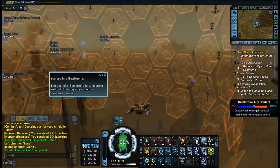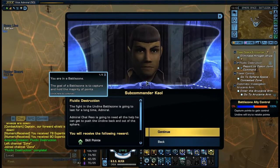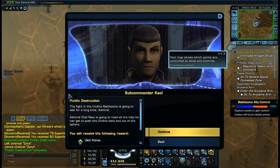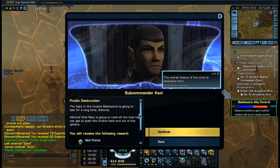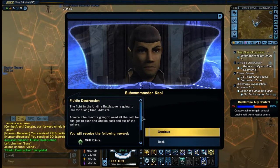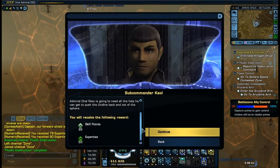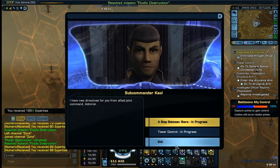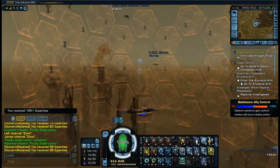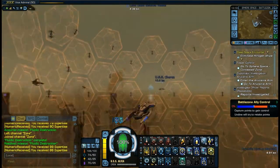The battle zone is to capture and hold the majority of points. Your map shows which points are controlled by allies and enemies. The overall status of the zone is displayed here.